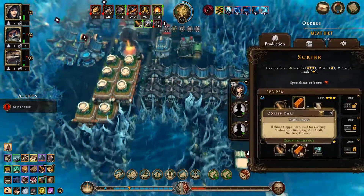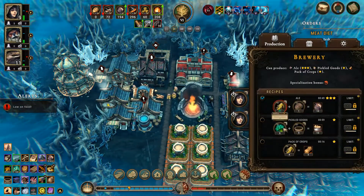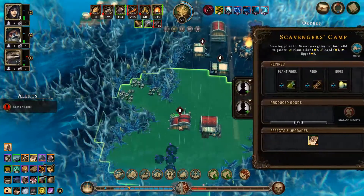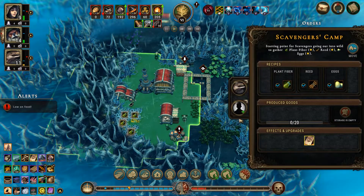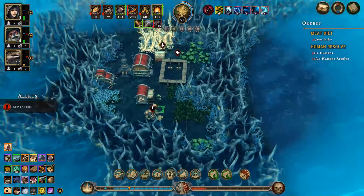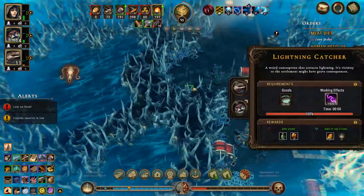I thought I had a way to make copper bars — no, did I not? Or not copper bars, I mean — whatever they're called. I guess you can pop out. Oh yes, that's what we need — is this it? Scavengers camp — yes! I need a scavengers camp here. Stick a couple of lizards into there. This is number one priority for you guys. Just want you to cut these trees.